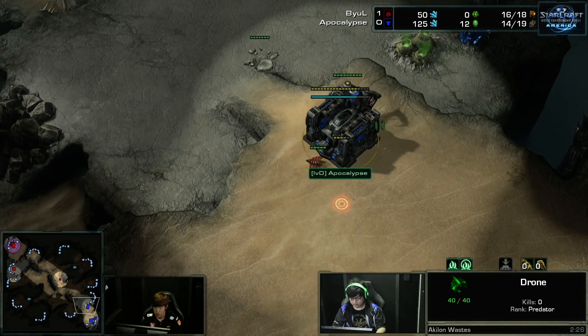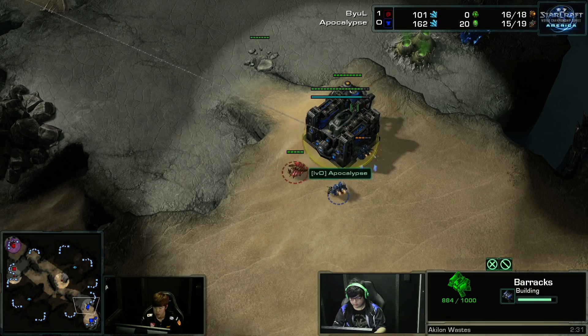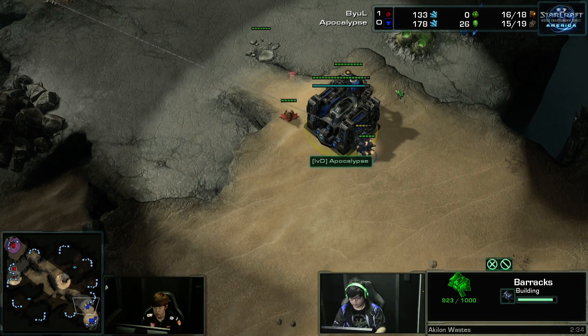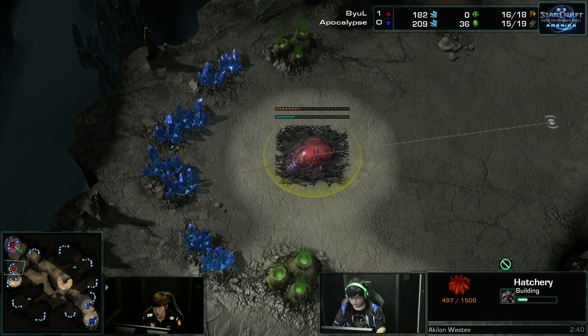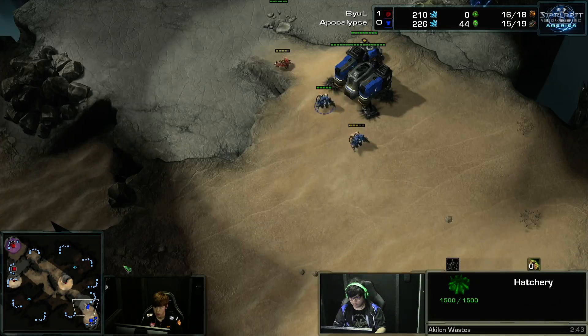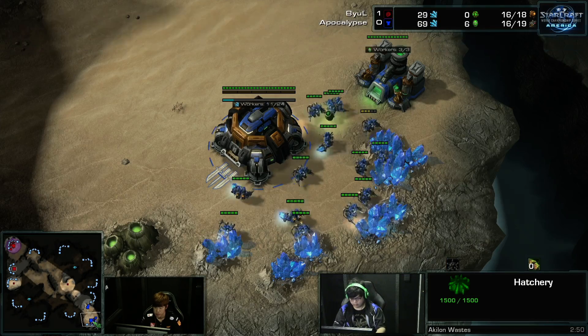He didn't actually scout that, but seeing the barracks he can kind of assume what it is. It's very rare that we see just a naked barracks, Marines, and then a Command Center — that's like a Wings of Liberty-esque build. He's just assuming it's the gas opening because of his Overlord scouting pattern. If it was just a naked barracks, he'd be able to get that kill using a Marine, but it's not, so he will be okay.